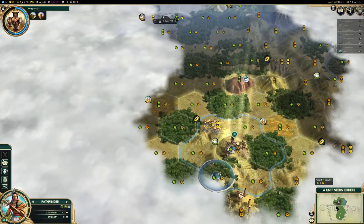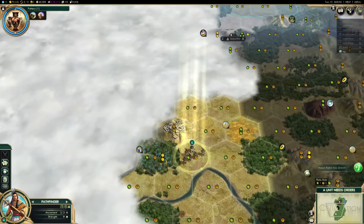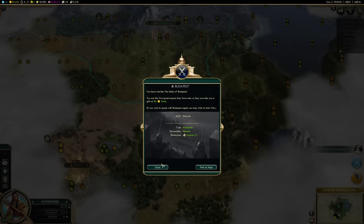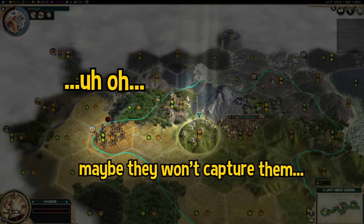Move your warrior, or in my case pathfinder, to nearby hills for added visibility, and once you see a ruin, just head straight towards it. Try to stop by as many city states as possible as well for the extra gold, since that'll come in handy later. Don't stray too far away from your city in case you need to deal with barbarians.